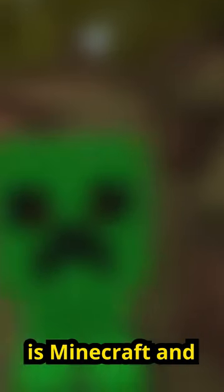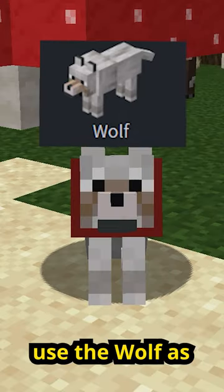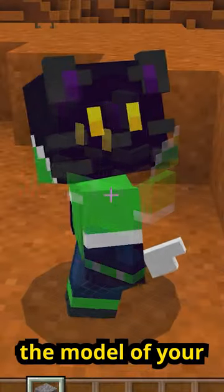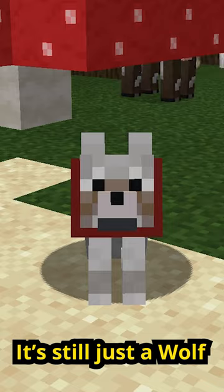All you need is Minecraft and Blockbench with the Minecraft Entity Wizard, where you'll use the wolf as the base for your mob. Now you can technically have the model of your mob in Minecraft, however even with animations it's still just a wolf.